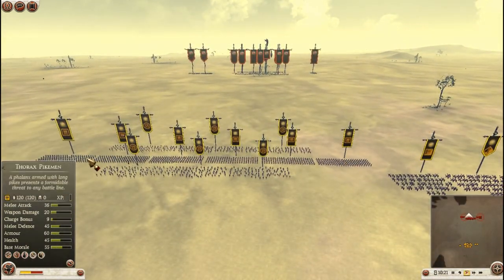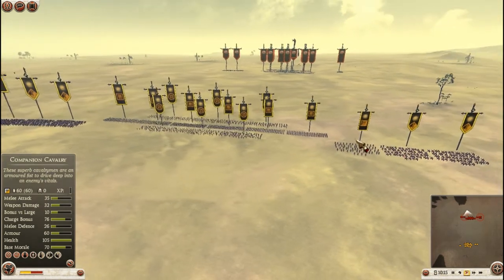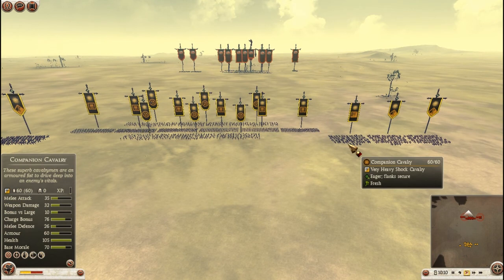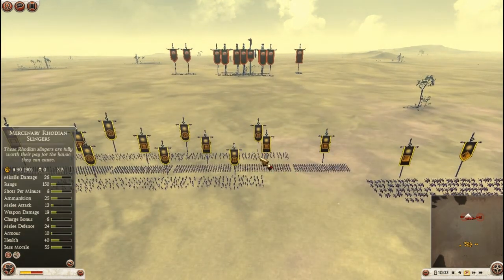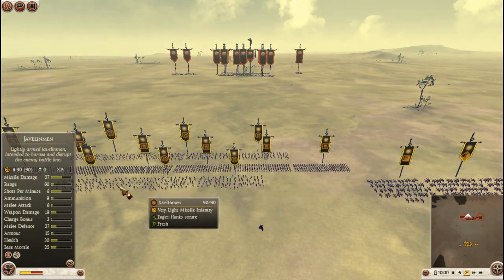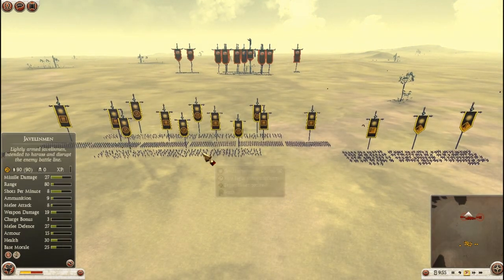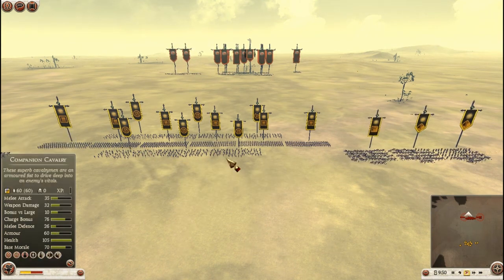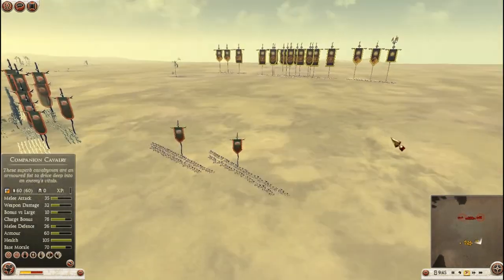I've got five Forex pikemen, hoping to give myself a decent pike front. I've got one Companion Cav and two Citizen Cav. My idea is basically Cav superiority — hit them with the Companion Cav, which have ridiculous charge bonus, smash their Cav, then engage with the Citizen Cav and mop them up. I've also got three Rodion Slingers and three Javelins. I couldn't afford Frasian Javelins or Light Peltists, so I went with three Javelin Men instead.